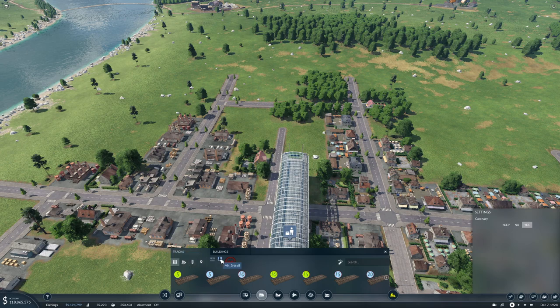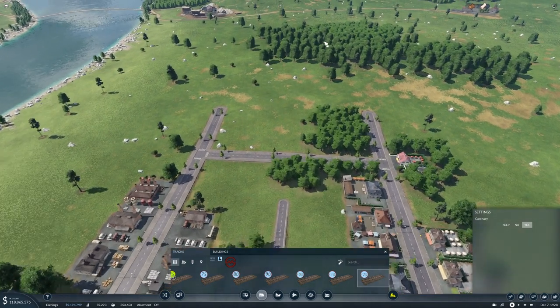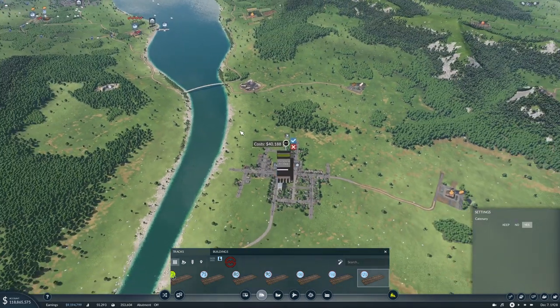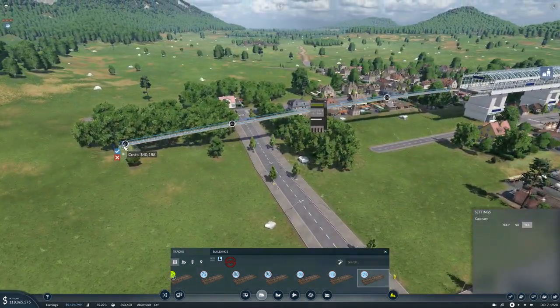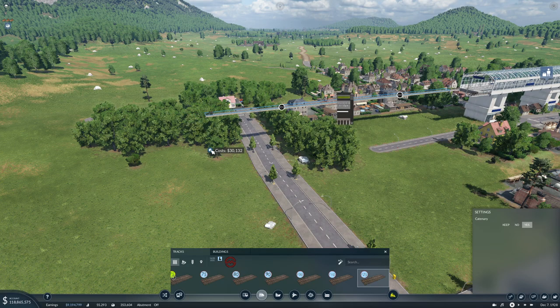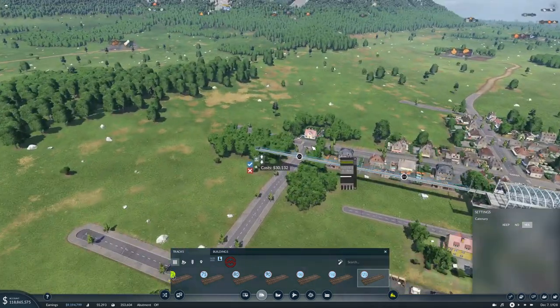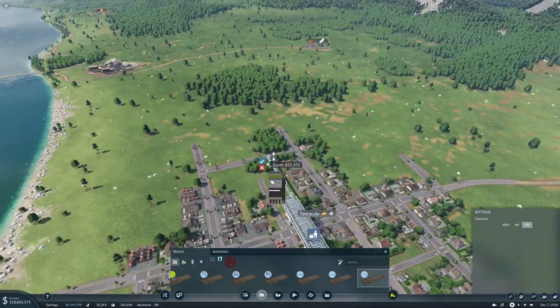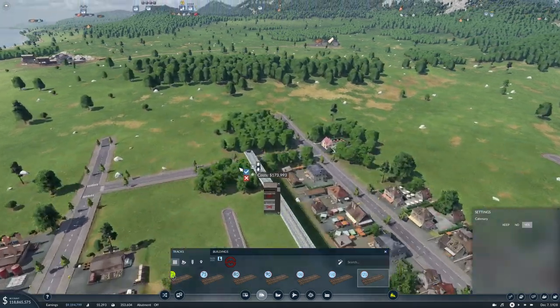Let's see - I want the third rail ones. What's the top speed of those now? Man, they're a lot. Still 125, so that's 201 - but that's okay. I think that's okay. I don't think I want it that long. Let's bring it out here and make a nice bridge for it.